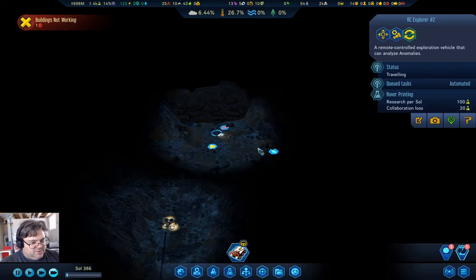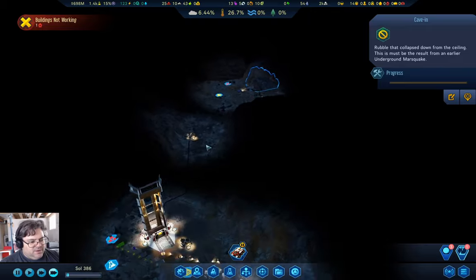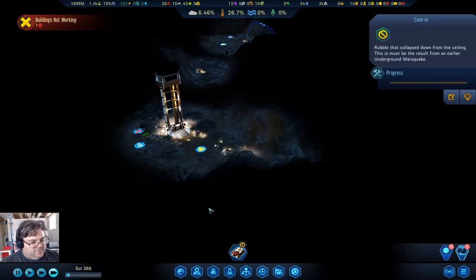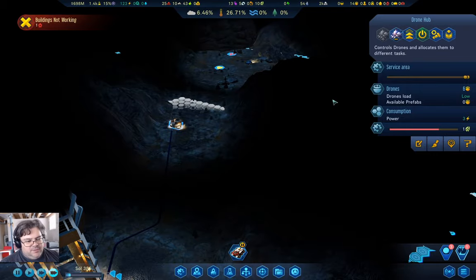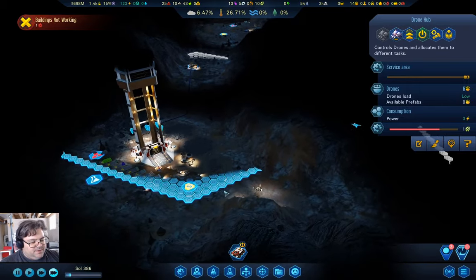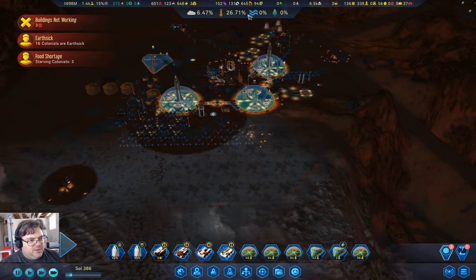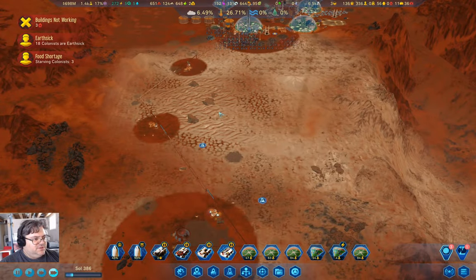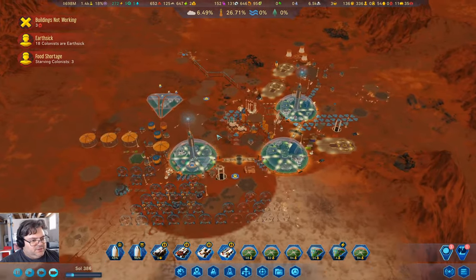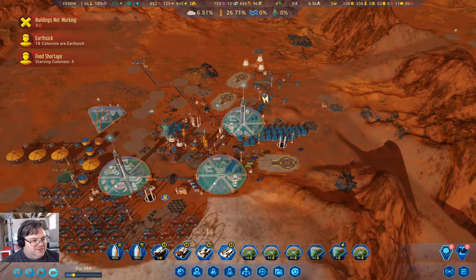We want to clear a bunch of stuff here as well. All the drones are busy. We'll jump back up on the surface here where we are continuing to tick along. I really need to get a graphic I can pop up whenever I say 'tick along'.